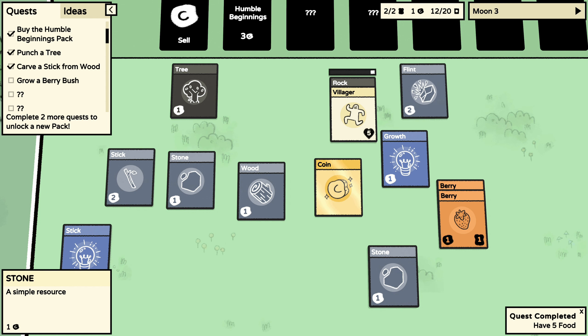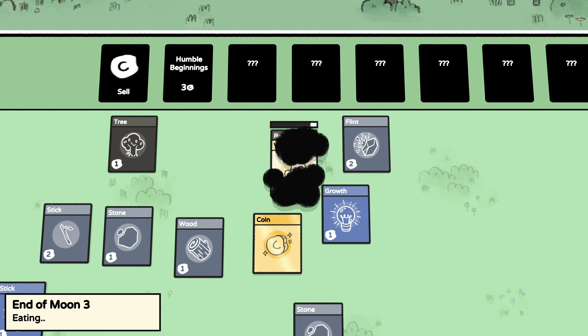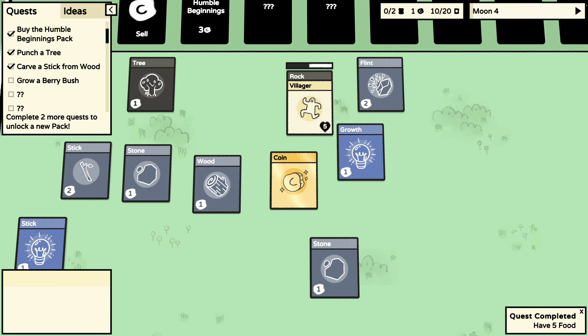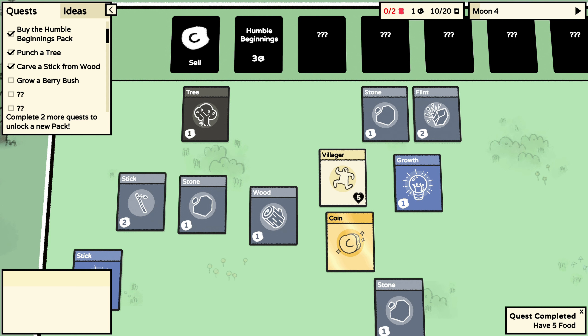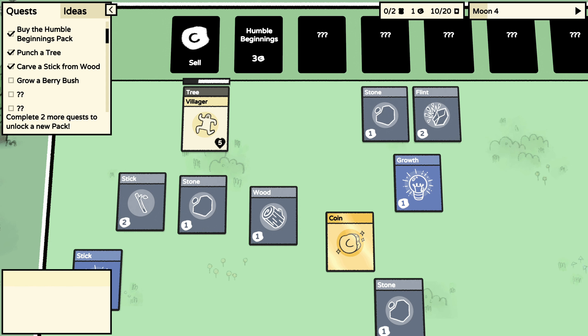Go punch the rock. Maybe I should organize these things better. I need to feed my villagers — I better get some food soon otherwise my villagers are gonna die. Go work on this tree. I need to see the moon cycle but I can't.